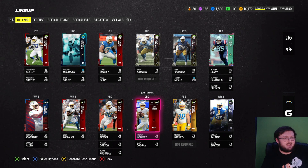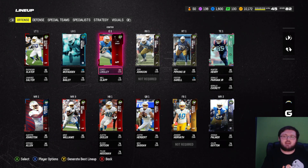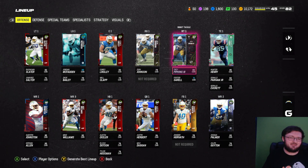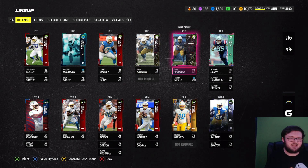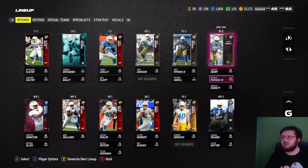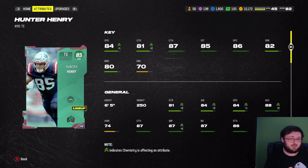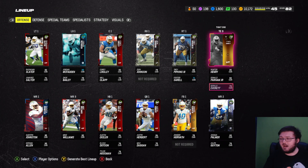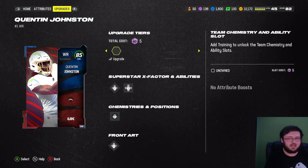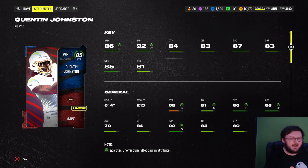Not a bad offense, in all honesty. The line is definitely not the greatest - 82, 80 after maxed out, 83, 78, 83 - not too amazing. But in all honesty, you got 89 speed Donald Parham as the maxed out. You also have Hunter Henry with 84 speed, which is pretty nice. Quentin Johnson is here, and obviously Keenan Allen has 88 speed. This guy has 86 speed. So the offense is pretty dang good.